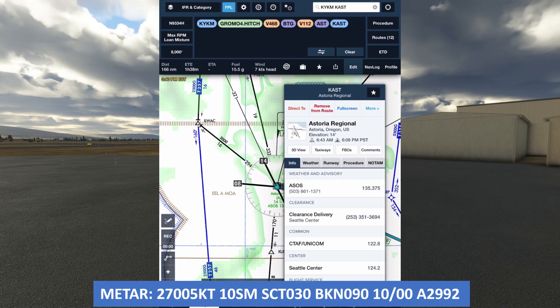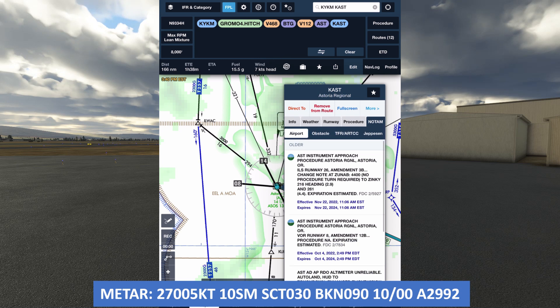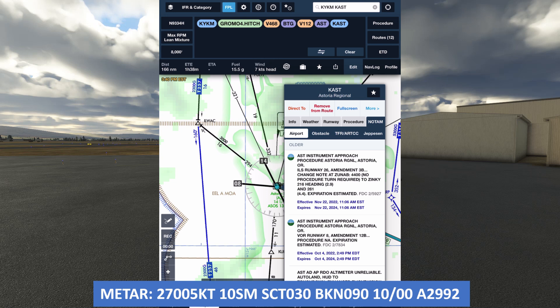Let's do a NOTAM check at each airport. We're looking for taxiway or runway closures, amendments to instrument procedures, and any TFRs that would affect us. At Astoria, there is an amendment to the ILS for runway 26 — it notes that the procedure turn isn't required at ZUNAB inbound to Zinke. There's another NOTAM saying the VOR approach to runway 8 is not allowed.